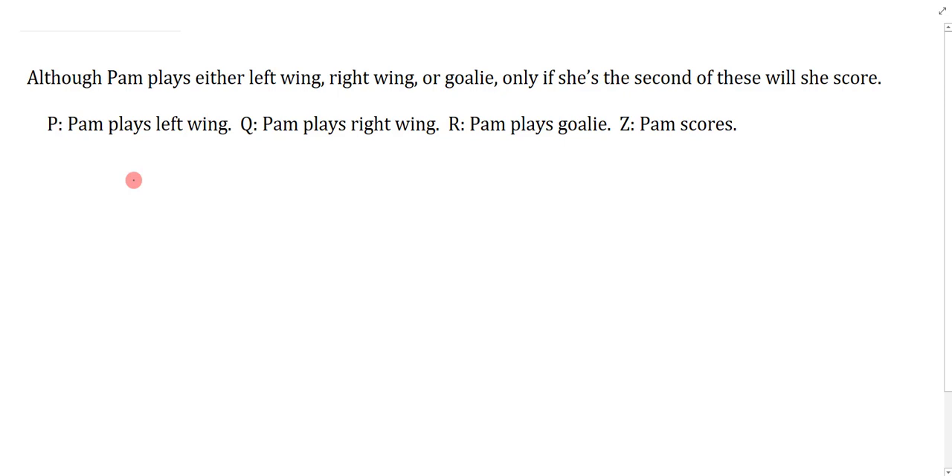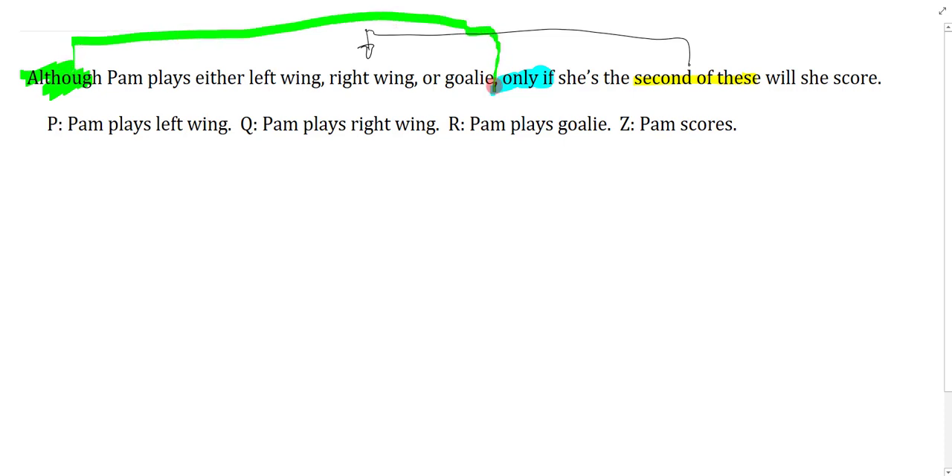Last question: Although Pam plays either left wing, right wing, or goalie, only if she's the second of these will she score. I have a 'comma only if' and a reference term 'the second of these,' which refers back to the list — left wing, right wing, goalie — so the second is right wing. I also have 'although,' and I should look for the comma belonging to it, which makes 'and' the main connective.